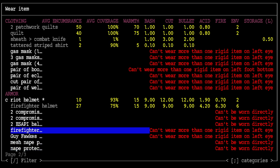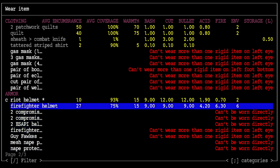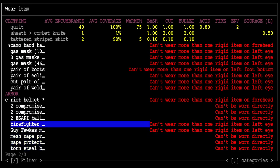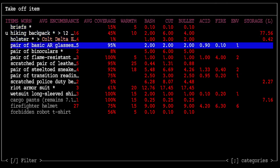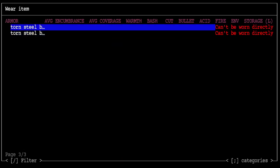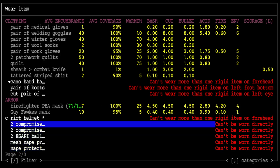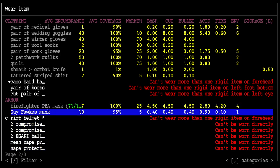Let's take the riot helmet off and wear the firefighter helmet. Oh - I can't wear it because on the left eye I've got AR glasses. We'll take the AR glasses off. This mask will be way better than the AR glasses, that's for sure.